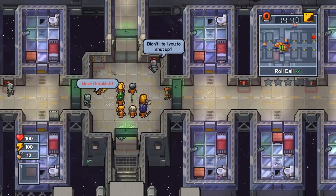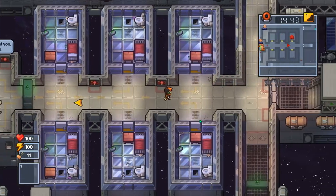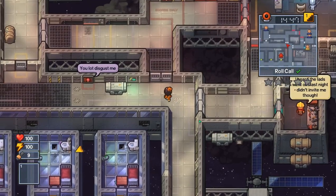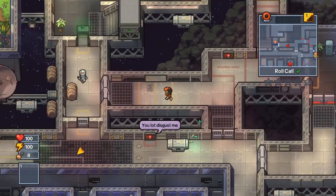Now you need to make sure you hit roll call and you cannot have any contraband on you. For this next bit, we're going to be leaving all of our things in our contraband drawer because we're going through the metal detectors.